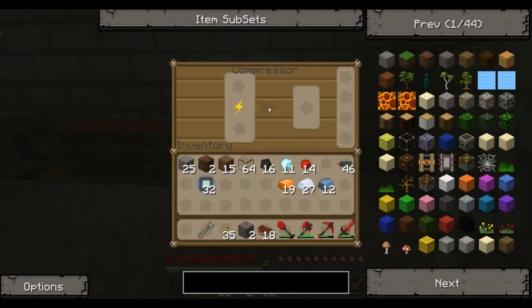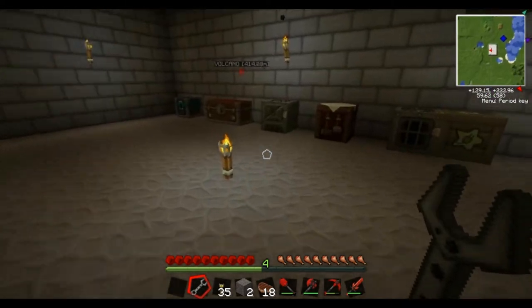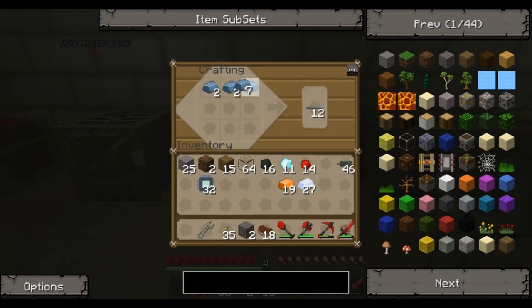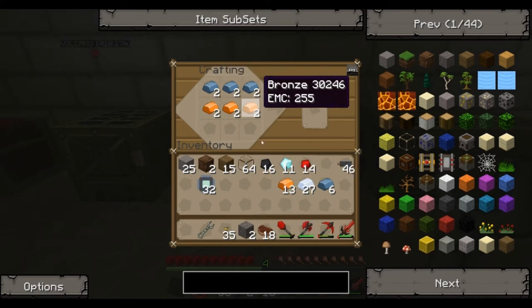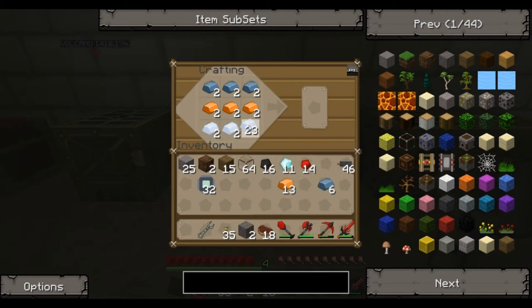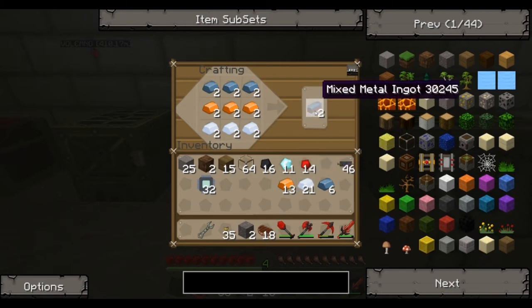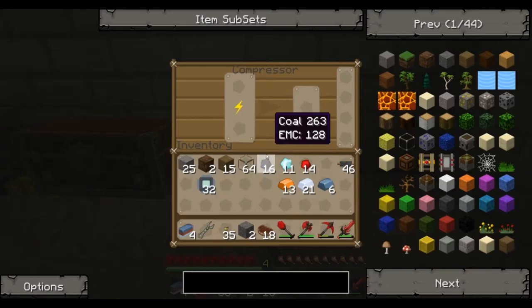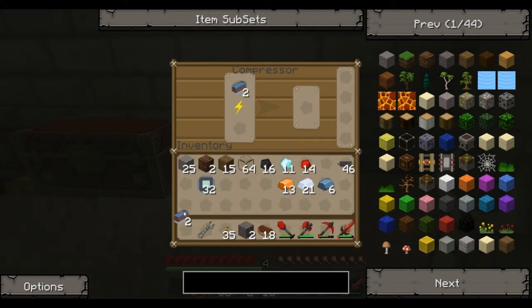The compressor is used for a couple of things I'm going to show you now that I'll be using at a later date. The first: if you get refined iron along the top, bronze in the middle — that's the one made from tin and copper dust — and tin at the bottom, you make mixed metal ingots. I've got four of those. If you put them in the compressor, they become advanced alloys, which are used in some of the higher, more expensive things in Industrial Craft.